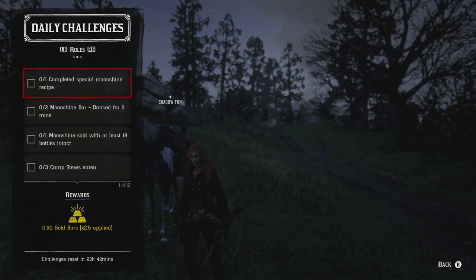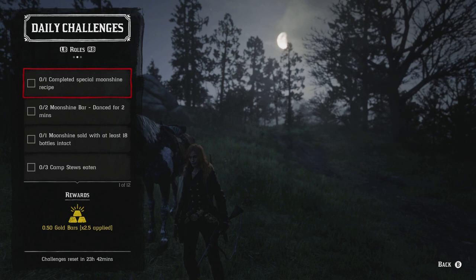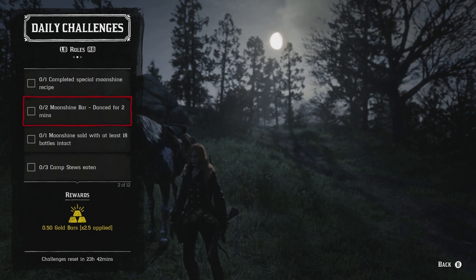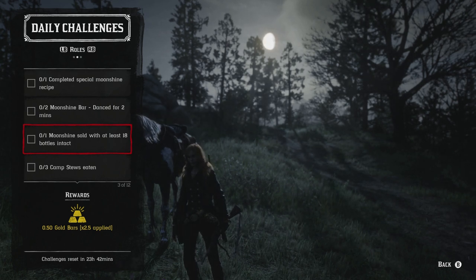For the role challenges: complete a special moonshine recipe — this means the Margarita, Creek Plum, or Caribbean Rum. Just get it started and that will count as completed. If you already have one brewing, wait for it to finish first. For the moonshine bar dance challenge, dance for two minutes twice — a total of four minutes — just hold down the button in whatever dance style you have. For moonshine delivery, be as careful as possible and deliver with at least 18 bottles intact; any destroyed bottle is a significant profit loss.